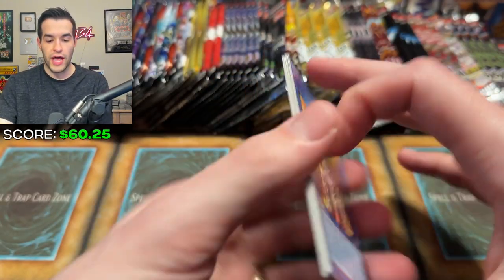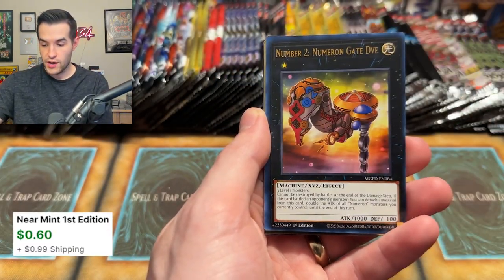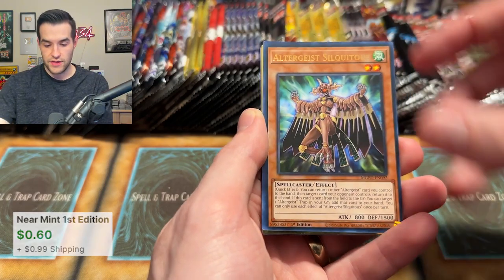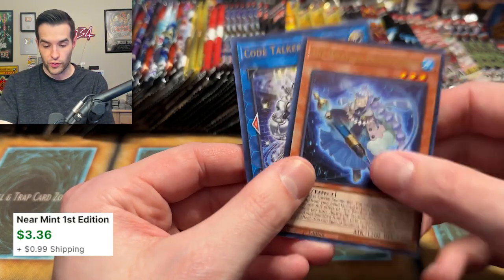Let's try Maximum Gold Eldorado. Red Eyes Darkness Metal Dragon — it's a good card. We have Number 2 Numeron Gate, the Altergeist, and Psy Frame Gear Gamma — another good gold rare. Honestly a pretty good pack for the Maximum Gold.